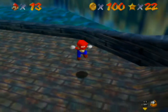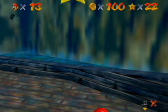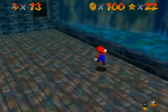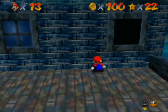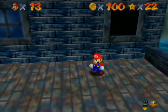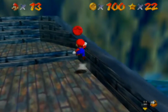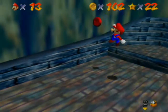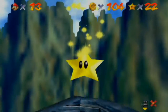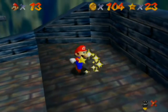Alright, so I gotta get this power star — that'll be the 100 coin star. I'm off camera while getting that power star, but it doesn't matter. I need to do a backflip — Mario, do a backflip. Number 7 and number 8. Alright, so we got our 100 coin star. I think we're gonna end the episode.